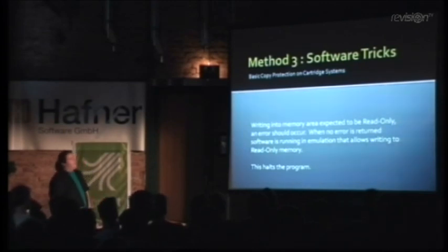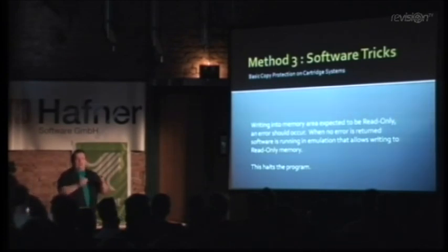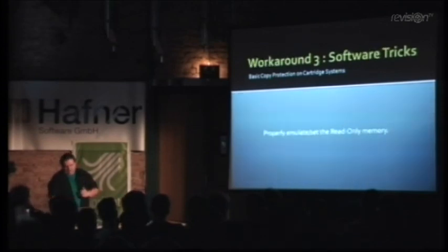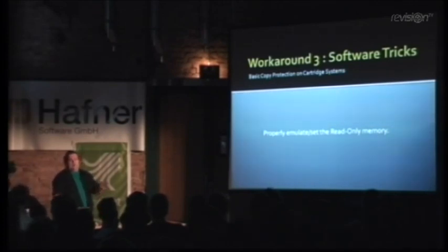You've got software tricks as well. This is mostly for consoles and systems which work with cartridges. You know your system is a ROM system — you cannot write through it. So as your copy protection, you write to certain memory addresses and you expect an error. If you do not get an error message, you know you can write to ROM — which is not good — so you must be writing to RAM. Hence, you are a copy, and you stop. It has been tried a couple of times, mostly on home consoles like NES and Mega Drive. It hasn't been used much, but it exists.